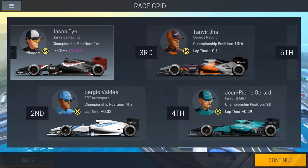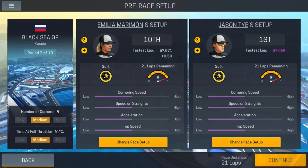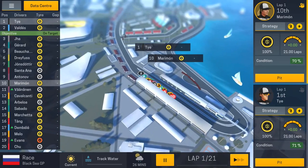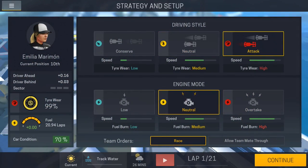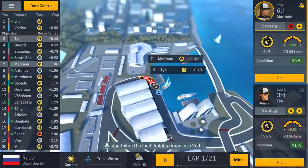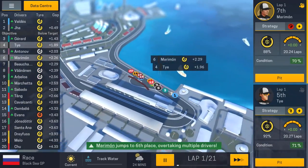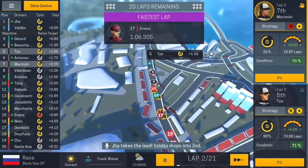Weather is going to play an important part in this version, just like the PC version. You might have to pit for intermediate tires or wet tires depending on how hard it rains. You can actually see the weather forecast a little bit in advance, and there are probably some headquarters upgrades that let you see further ahead — a couple of minutes ahead. The more you can see ahead, the more you can plan ahead and pit for the right tires at the right moment.